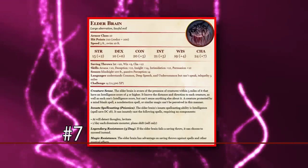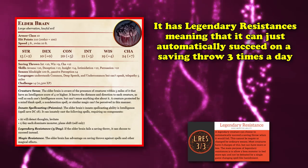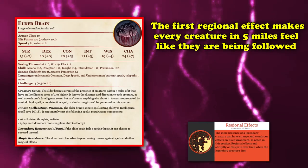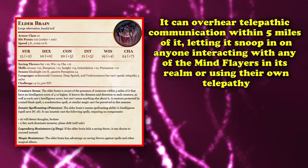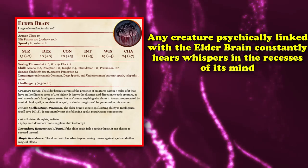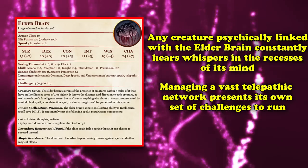At number 7, we have the Elderbrain — a CR14 aberration and central hive mind of an entire Mind Flayer colony. It's the first creature on this list with legendary resistances, which allow a legendary monster to automatically succeed on a saving throw three times a day. It also has three regional effects: every creature within five miles feels like they're being followed; it can overhear any telepathic communication within five miles; and any creature psychically linked with the Elderbrain constantly hears whispers in its mind.